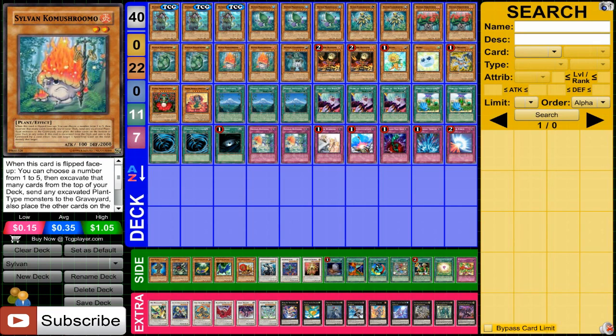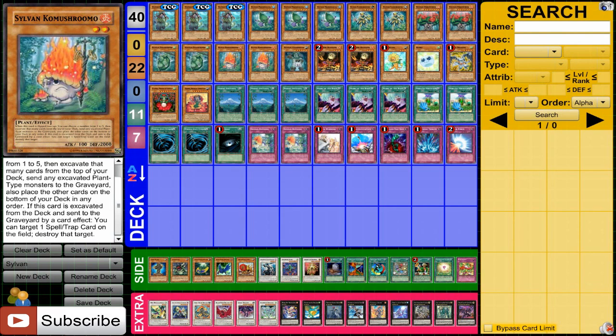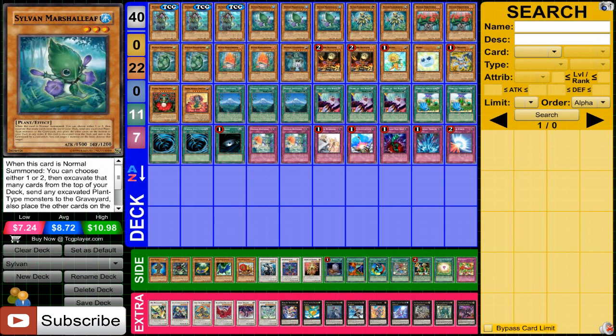Then we have Sylvan Comashrumu. I thought about putting three in this deck but I ended up not doing it. When this guy's flipped, you can excavate a ton of cards, whatever you want to do. And when he's excavated, you can destroy a spell or a trap. So you can start really wrecking your opponent's field with this card and Marshalif, which is very nice.